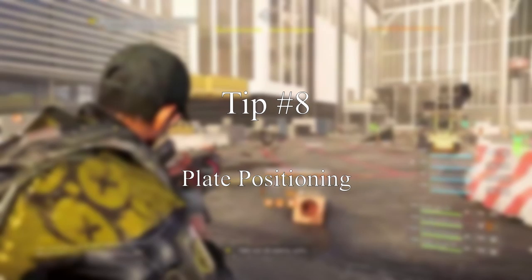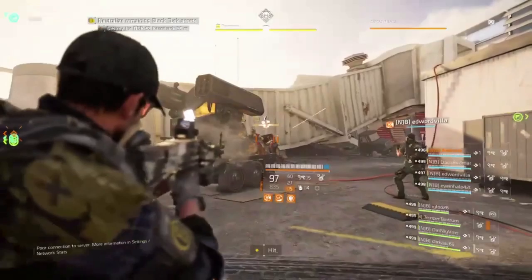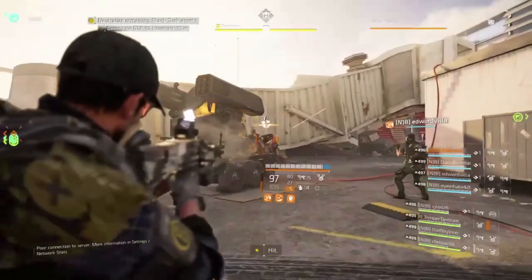Tip eight: whoever is responsible to be on the plate or generator, when the Heavy appears on your SAM site, make sure you are in between the Heavy and the plate when shooting at him. Because once he is down, it is your job to get back to the plate on time with the others when the assigned plate leader does the countdown.